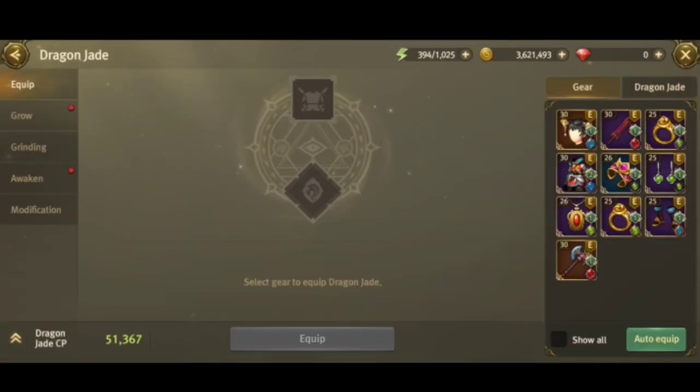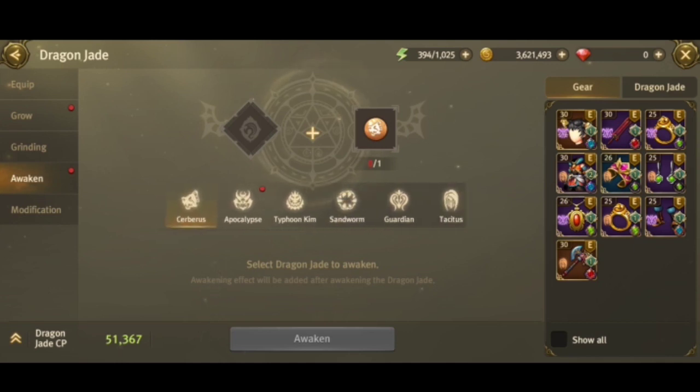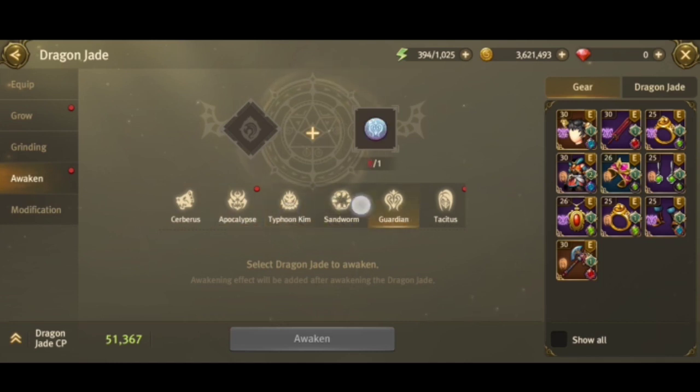Go to the awaken section and you'll notice there are different boss icons: Cerberus, Apocalypse, Typhoon Keem, Sandworm, Guardian, Tacitus, Manticore, Gigantes, and Scorpion — they're all different.